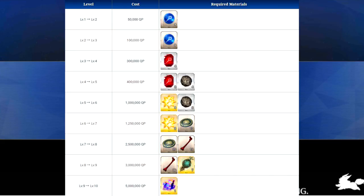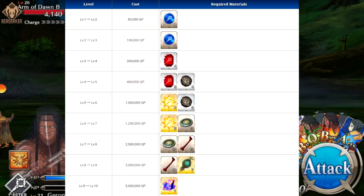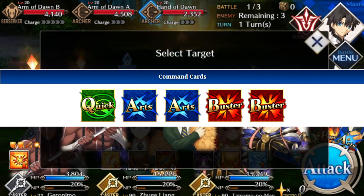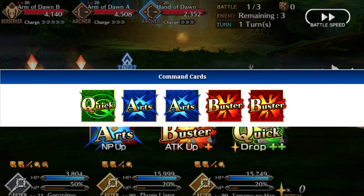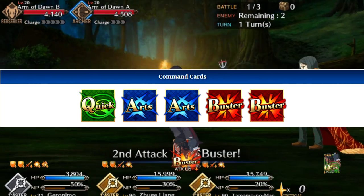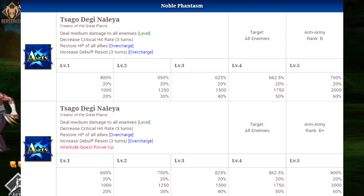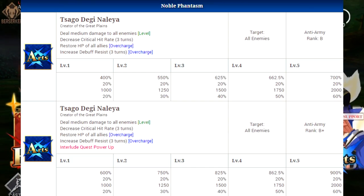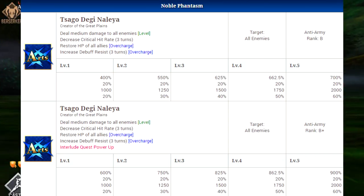Now let's talk about his command cards and his noble phantasm. His command deck has one quick, two arts, and two buster cards. He's not going to make any use of that third skill with the quick since he only has one quick card. He does have two buster cards for solid damage and two arts cards. His noble phantasm is also arts, which is a pretty solid noble phantasm — it will deal medium damage to all enemies and decrease their critical hit rate for three turns. For the overcharge effects, it will restore the HP of all your allies and increase their debuff resistance for three turns.